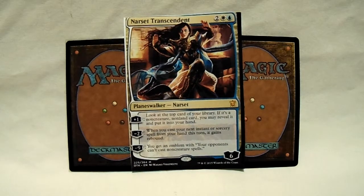In this one, I'm going to be going over Narset Transcendent. As you can probably guess, because there are certain parts missing, this is a proxy — also because it's bigger than the regular Magic cards behind it.